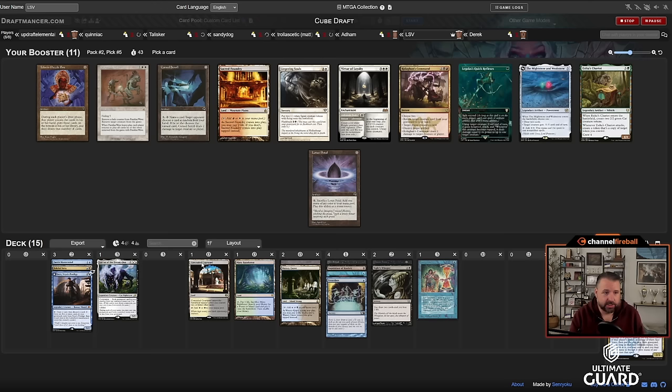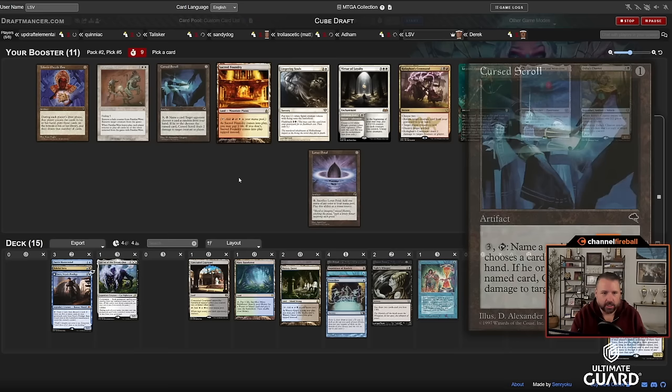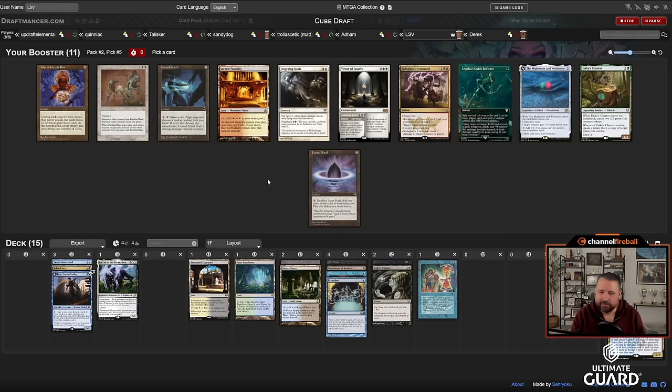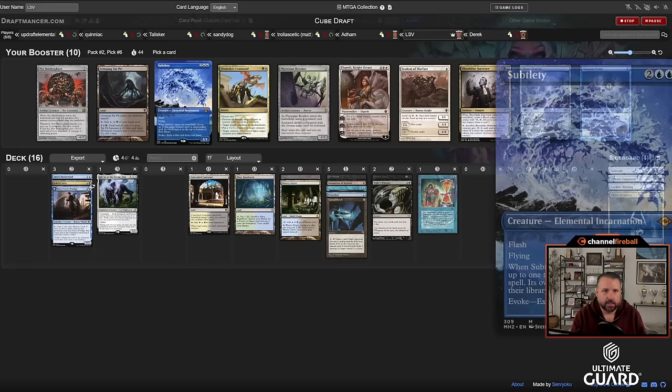I'm not taking Parallax Wave. Notable: Derek did pass it. There's Karakas Command — love that in Lurrus/Jace decks — but I don't have red yet. There's Lingering Souls and Lotus Petal. Lingering Souls is nice in this style: discard it to Jace, cast and flashback, put a lot of stuff into play. There's also Cursed Scroll — this actually looks like a pretty good Cursed Scroll deck: pay three, tap, name a card, deal two damage if it matches. If you empty your hand it's pretty good.